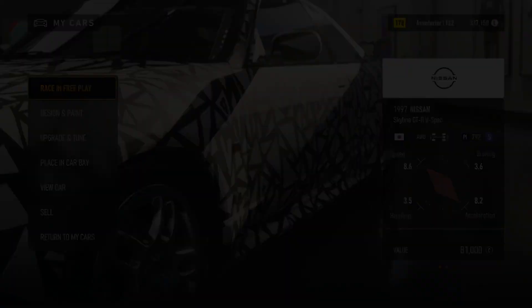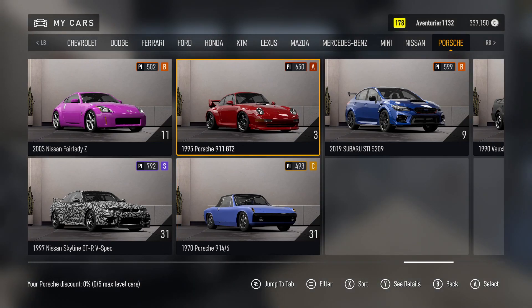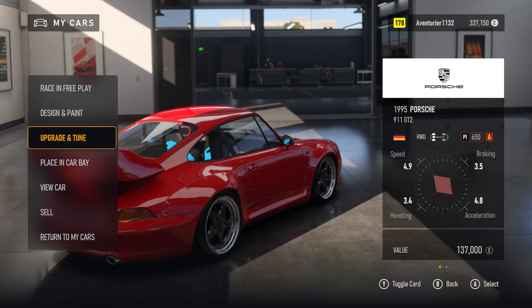My Cars. Aventurier 11. 2003. Porsche. 1970. 1995 Porsche 911 GT2. Car Level. Changing Car. Loading. Design, Upgrade, Placing, View Car. 5 of 7.